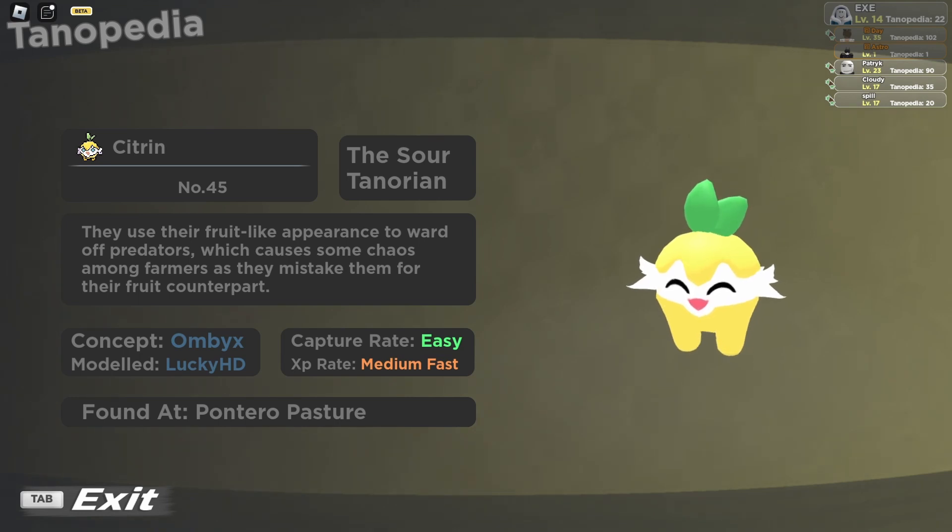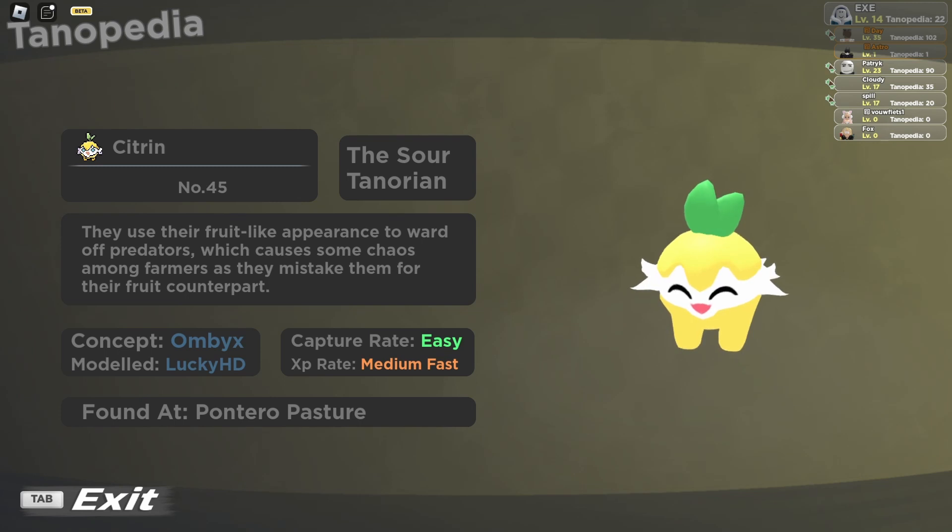The male Citron is a lime-like creature — that's pretty much it for appearance. As for the origin, Citron's name is a portmanteau of 'citrus,' which is a type of fruit, and 'citron,' a term for a bioflavonoid. Its official description says they use their fruit-like appearance to ward off predators, which causes some chaos among farmers as they mistake them for actual fruit.